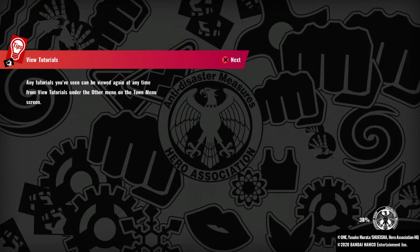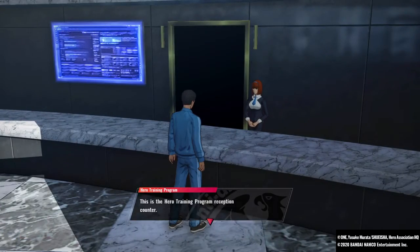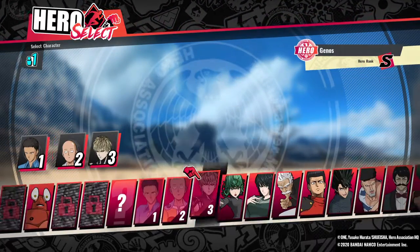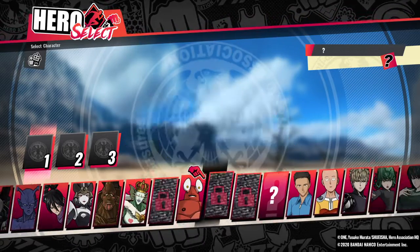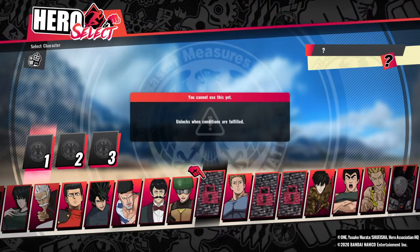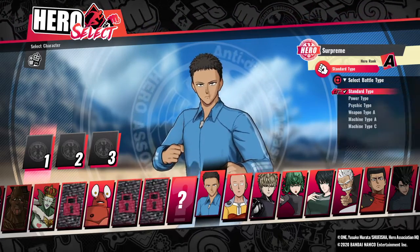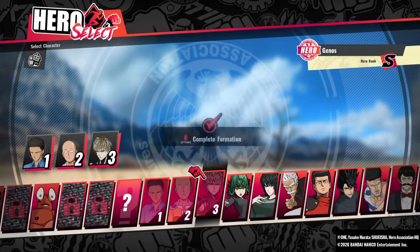Let's go to Association HQ. In character mode, you need to do story mode to unlock characters. When you're picking, you press square to select your type — I'm a hero.